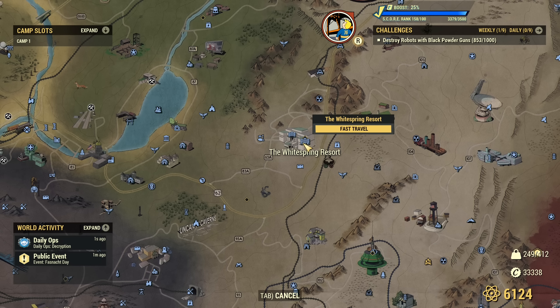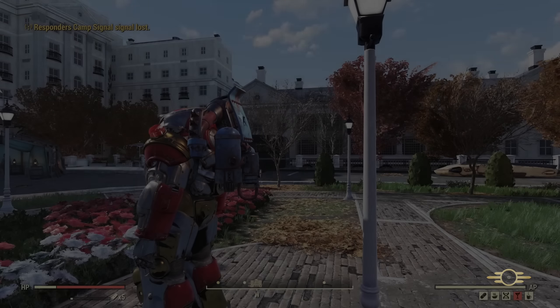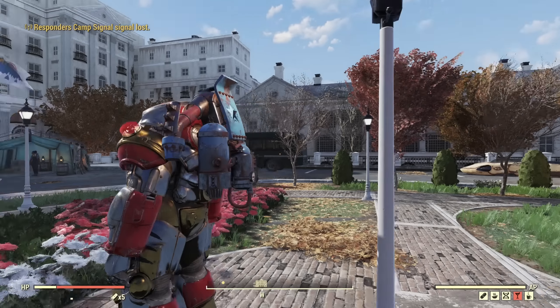Hey fellow Vault Dwellers, Minerva just arrived at White Spring Resort. From the fast travel spawn point you just need to move a little bit forward and her tent is in here.